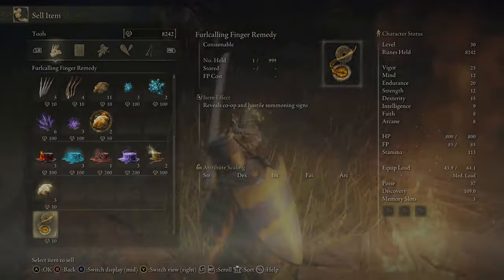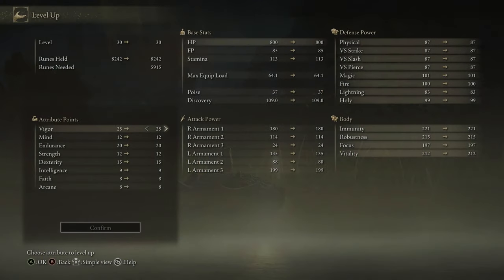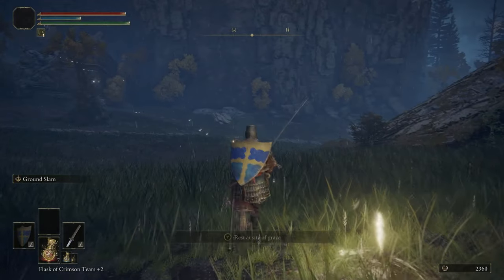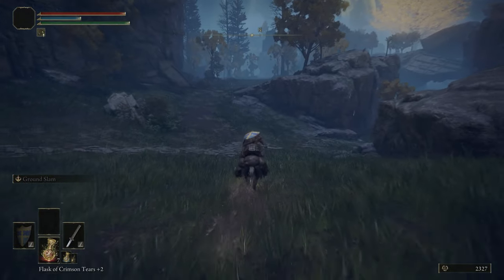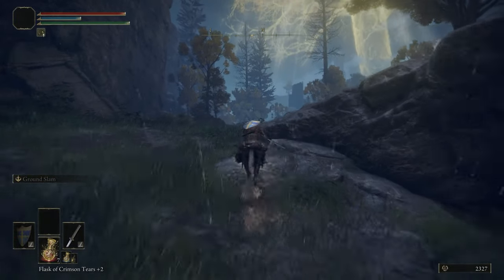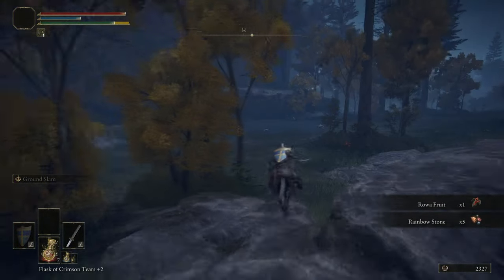Here we are back at the grace, back at the merchant. Just to quickly mention — if you are finding it hard getting in a charged attack against that boss, just spam ground slam. And if you feel that you need more ground slam, give yourself more blue flasks. We leveled our Mind to 13 there, so if you're following along, just get that done.